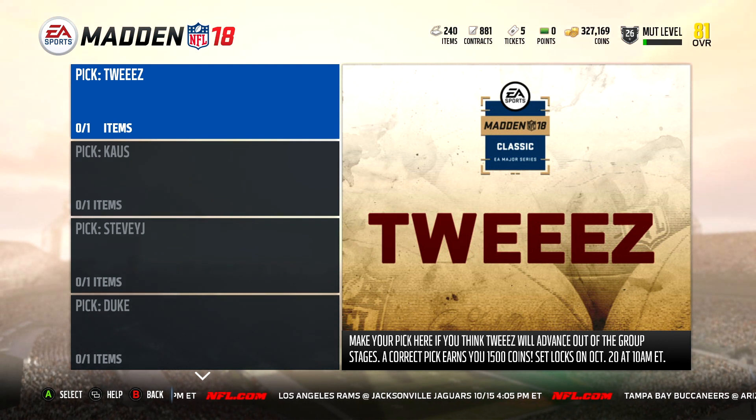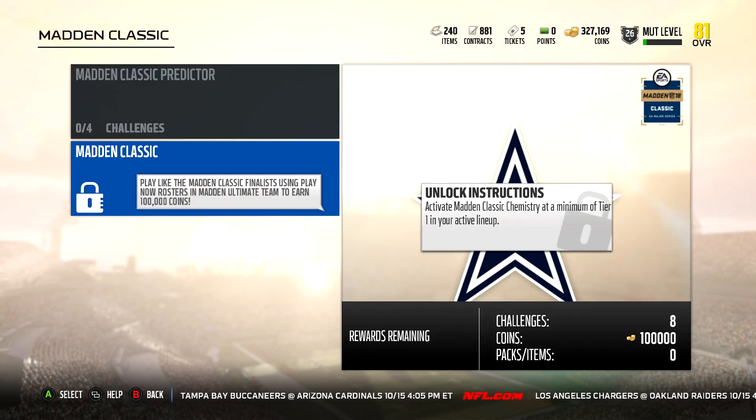It's 1,500 coins for the correct choice. Out of the first four challenges I think it was 500 coins to win, and then 1,500 for a correct pick, so that's up to 8,000 coins you can get. But those are the first four challenges.